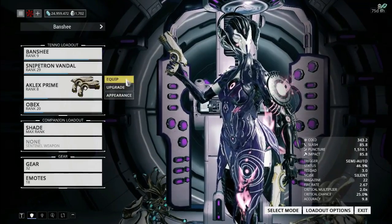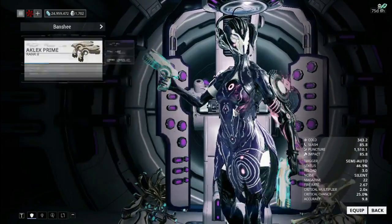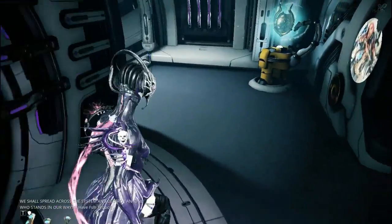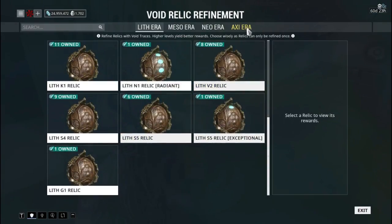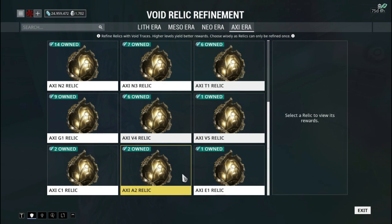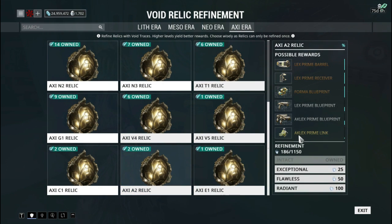The Ocalex Prime just came out with Varo's recent visit today, and he currently carries the only relics known to drop the link and the blueprint — these Axi A2 relics — which, unfortunately, also have the ability to troll you with that unfortunate Forma blueprint.